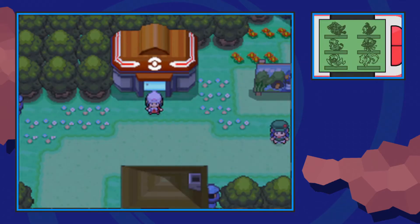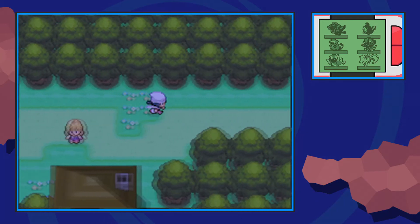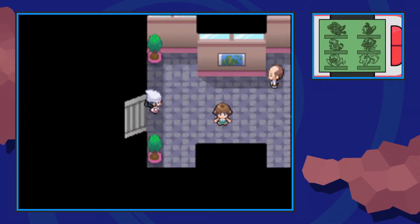Start off by flying over to Pastoria City and make your way to the right from the Pokémon Center. You're going to want to come all the way right until you see this gate. Just go right on through it and this will take you into Route 213.